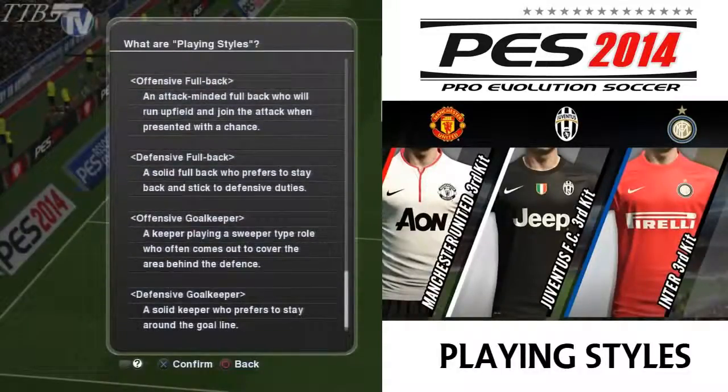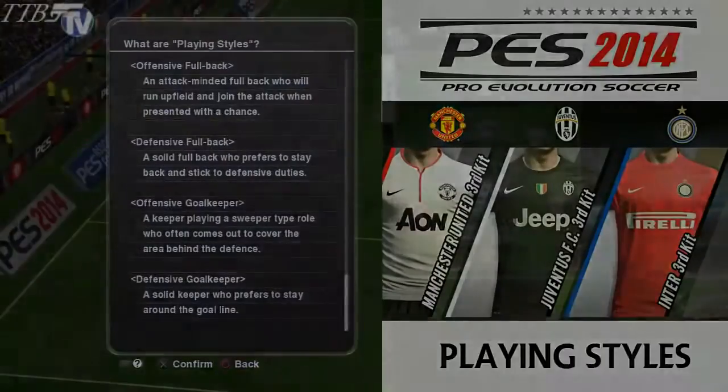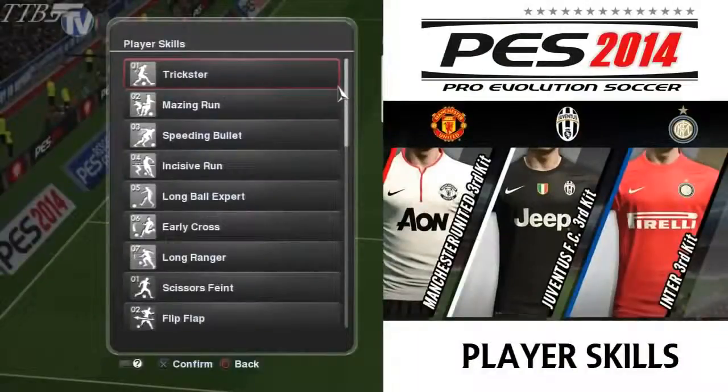Offensive fullback: an attack-minded fullback who will run upfield and join the attack when possible. Defensive fullback: a solid fullback who prefers to stay back and stick to defensive duties. Offensive goalie: a goalie that likes to play more of a sweeper role and help the defense. Defensive keeper: a keeper who likes to basically stay on his goal line. So we move on to player skills — this year we have a bunch of them.